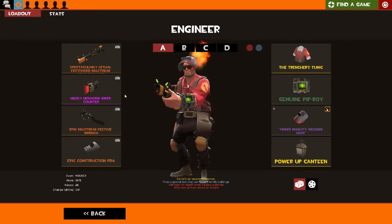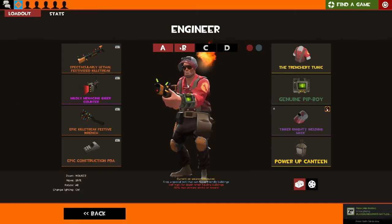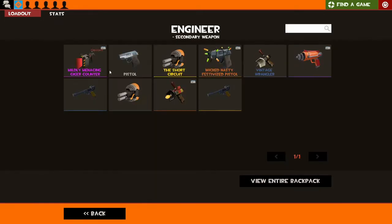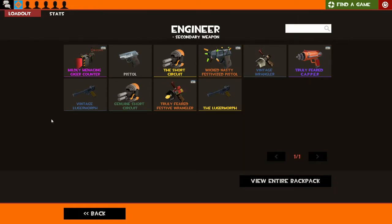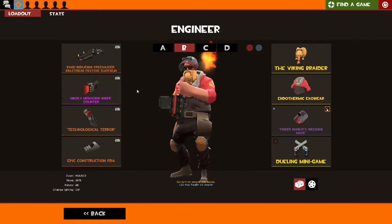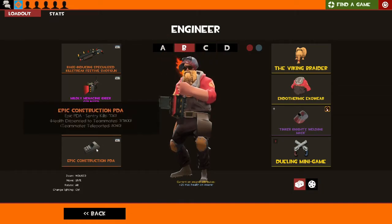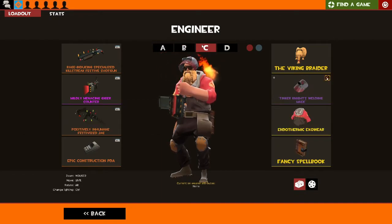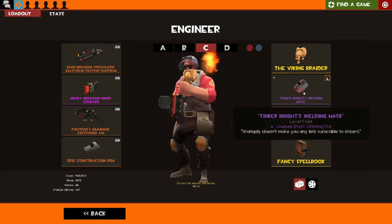Moving on to Engineer — probably my most-played class. This is my stock loadout I run 90% of the time. The other 10% I run a loadout where I switch between the Widowmaker and the Frontier Justice — sometimes I swap between the Geiger Counter and the Capper depending on how the game's going. Getting the Geiger Counter out can sometimes save a game. My Shotgun's a Hot Rod now, which has been a cool effect. My loadout doesn't really change much — same loadout, just no dueling kit.